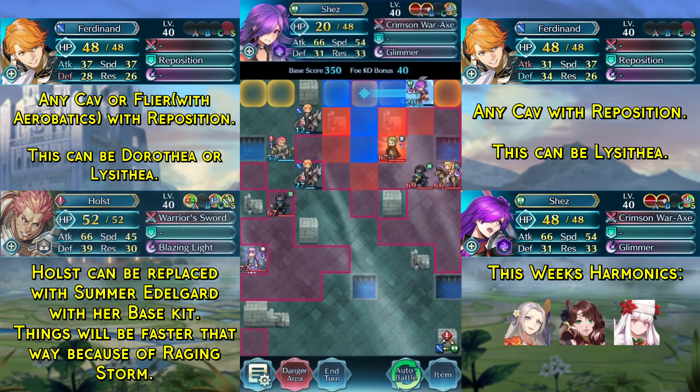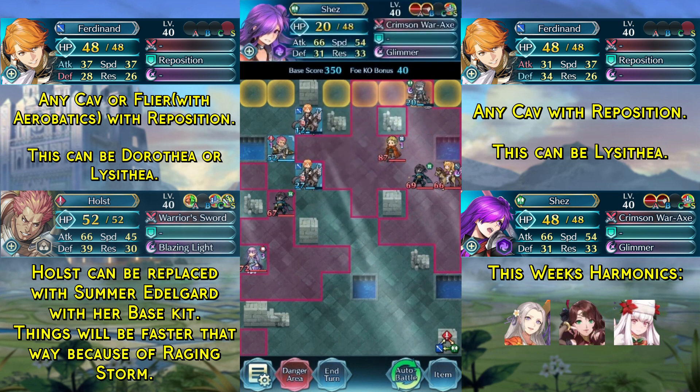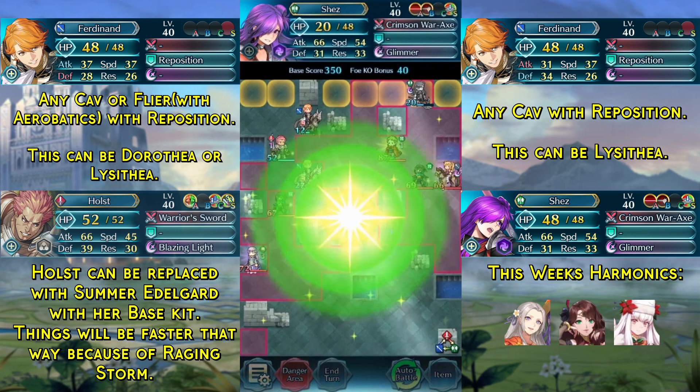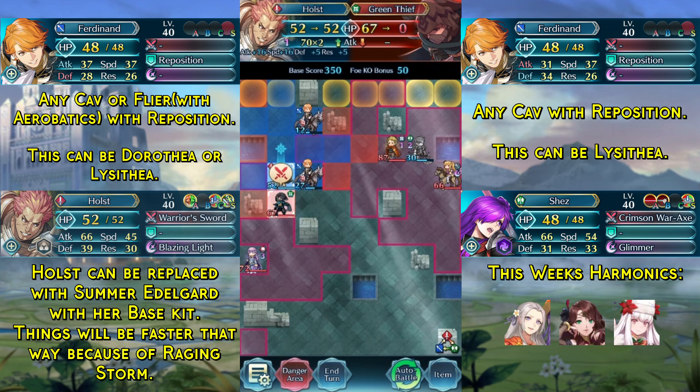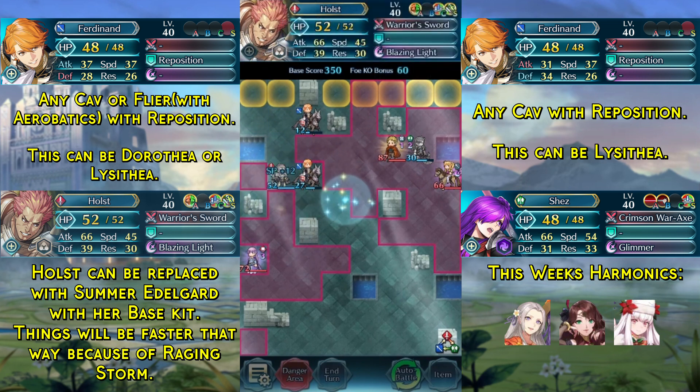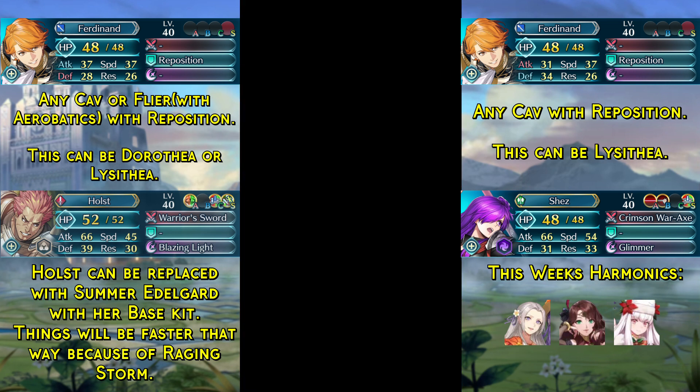Now we can do something like this: we move Shez over here, use the Dancer's Veil and kill this green thief, and then we just kill the other green thief with Holst. And that is the solution done.